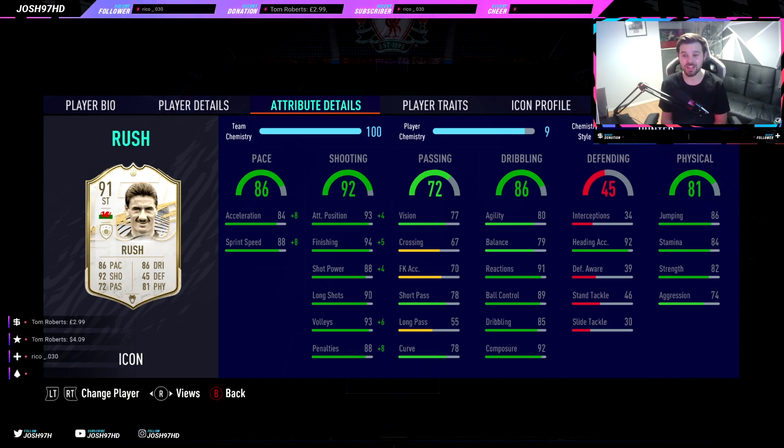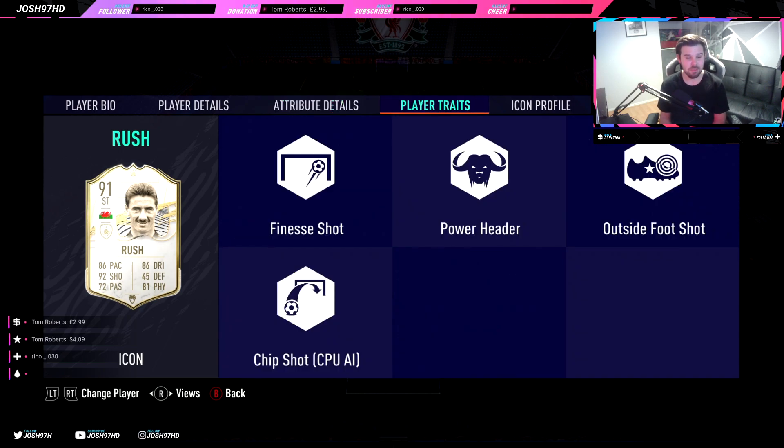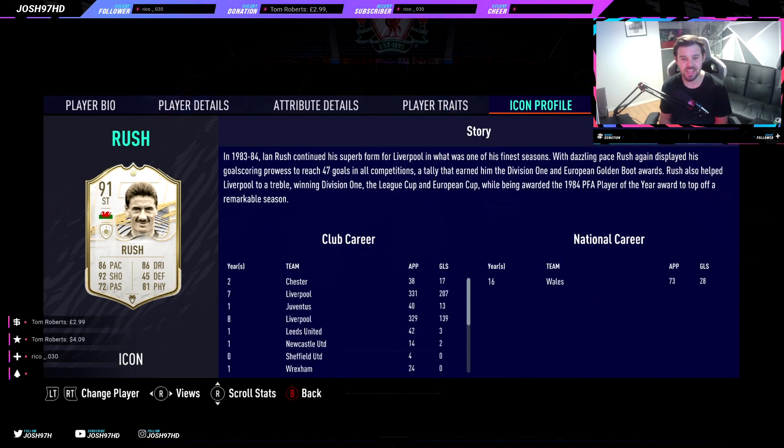He has finesse shot, so his curve won't be a problem — the finesse shot trait gives him 99 curve when shooting. His dribbling category doesn't actually look that bad. Though 80 agility and 79 balance are quite low for a prime icon, the rest is pretty beastly: 91 reactions, 89 ball control, 85 dribbling, and 92 composure. He can win headers with 92 heading accuracy and 86 jumping. He has finesse shot, power header, outside the foot shot, and chip shot traits.